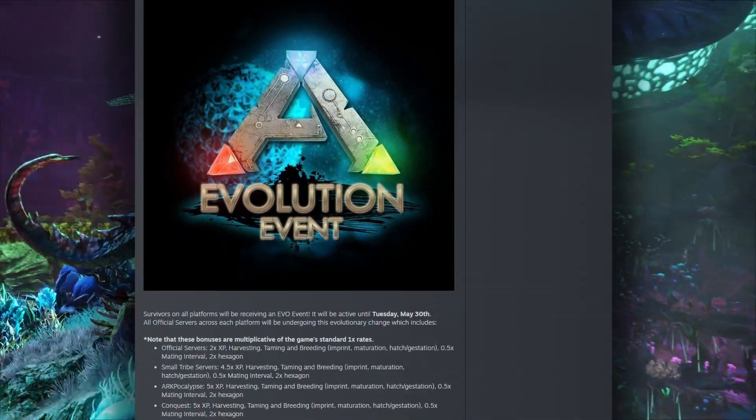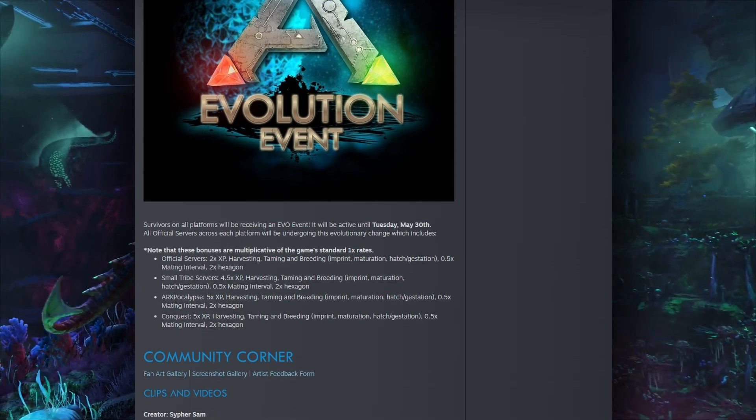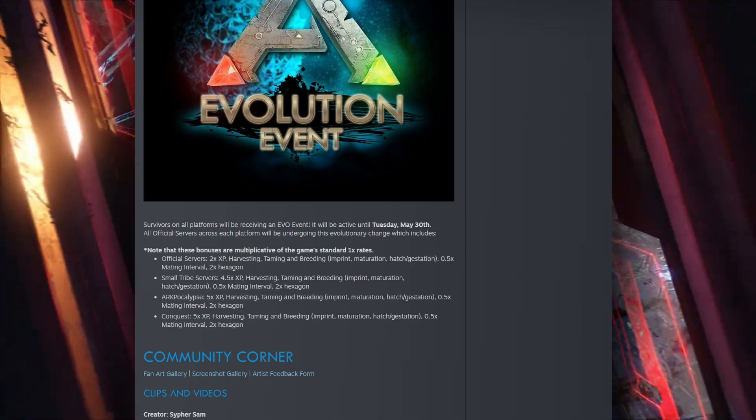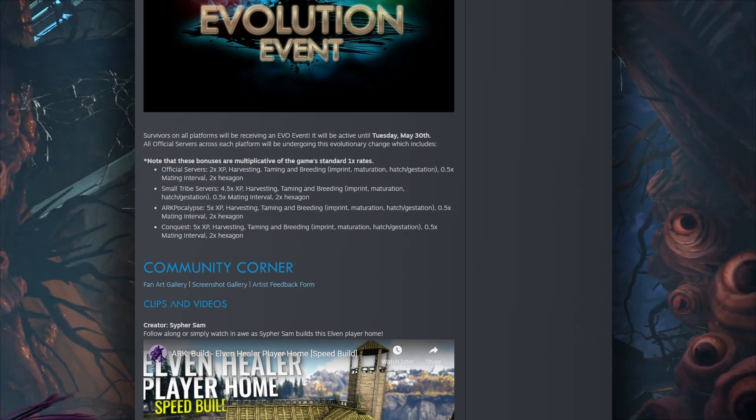Moving on — so this weekend we got an Evo event. That runs until Tuesday, May 30th. Two X on official servers, small tribes get four and a half X experience. Apocalypse gets five X, and Conquest you're going for five X XP as well.